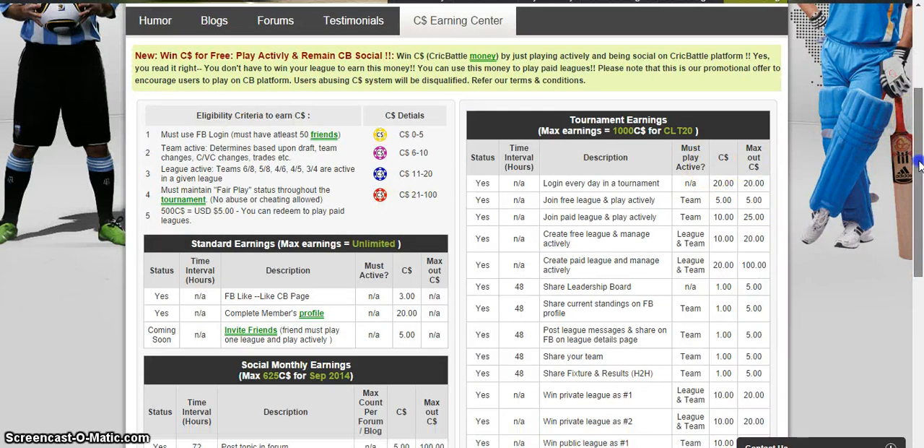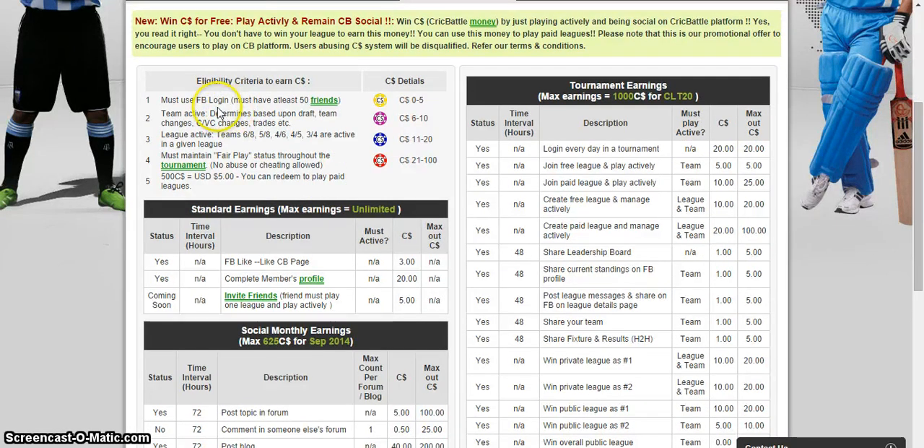So how do you earn? First, here are the eligibility criteria for earning C dollars. You must use Facebook login and you must have 50 friends. We have put in these criteria because we want to maintain fair play status — we don't want people creating fake IDs or multiple IDs just to earn C dollars. We want authentic users playing, and we want to minimize cheating. The criteria are pretty basic, so most of you should already be following them.